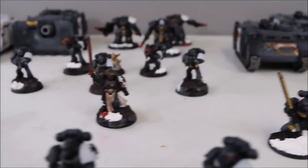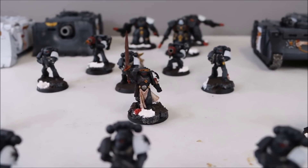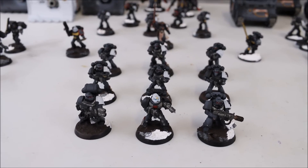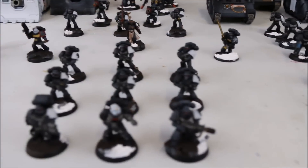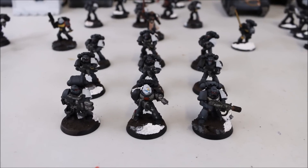The second HQ is an Emperor's Champion. For the troop slots in that formation, I have two nine-man Crusader squads that have a plasma gun and a pair of power swords. Then I have a third Crusader squad that is nine men strong with a melta gun and a multi-melta, and they all have bolters.